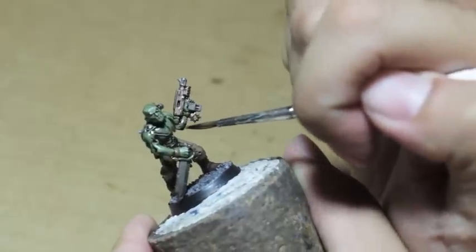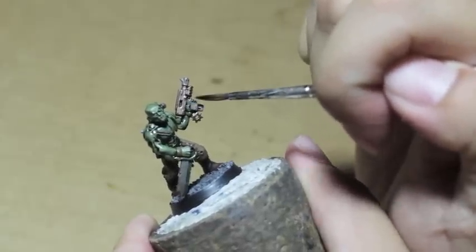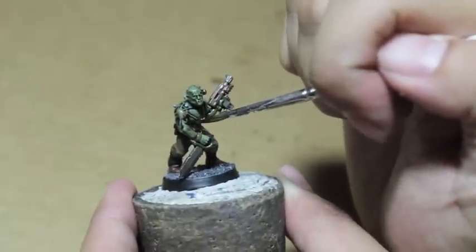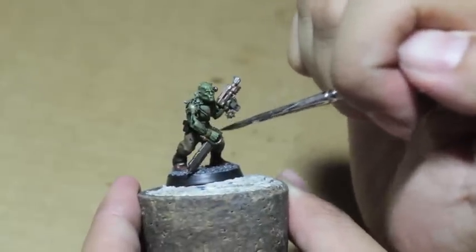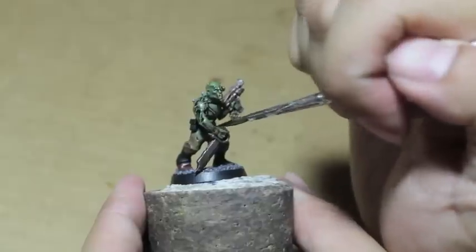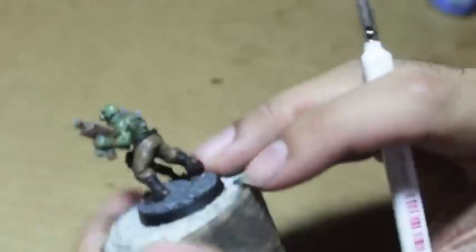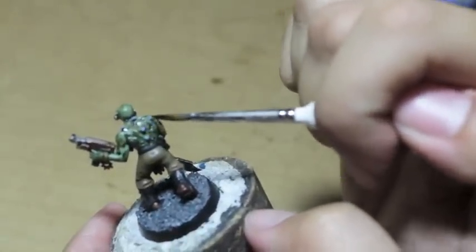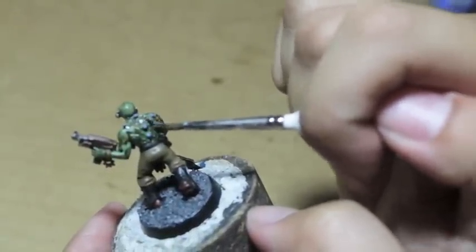If you want, you can even drag the color across the flat surfaces. You don't want to do too much of that though, because purple is such a rich color when you use it this way. You don't want to offset the green too much, but a little bit of it will be nice.